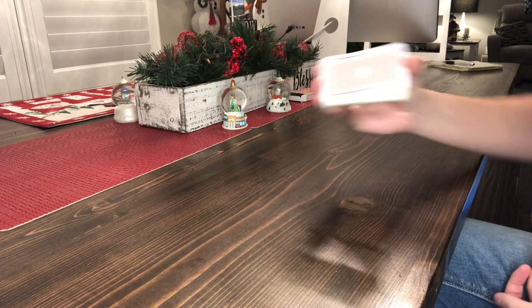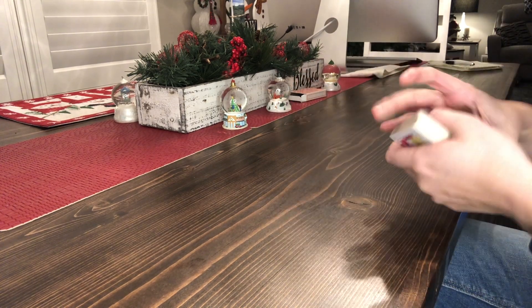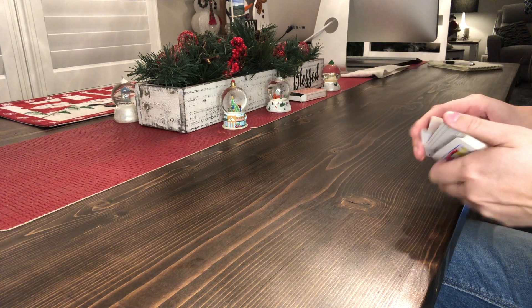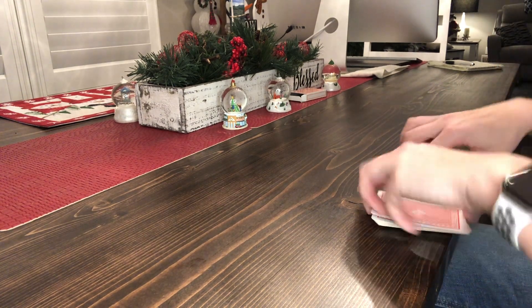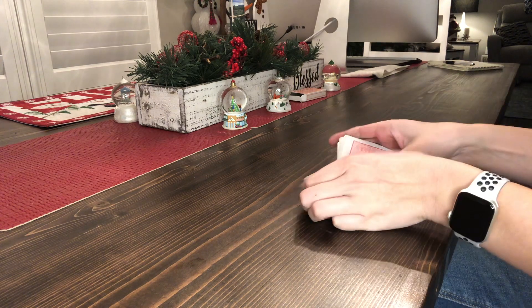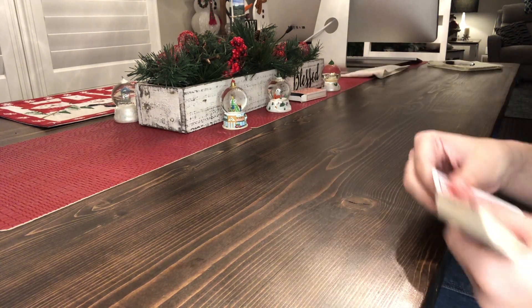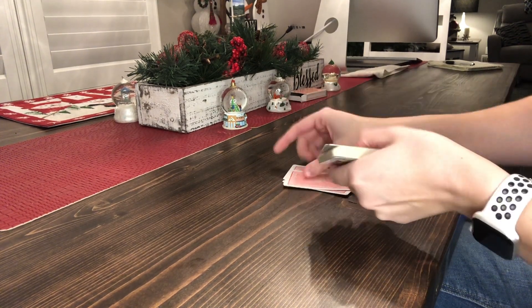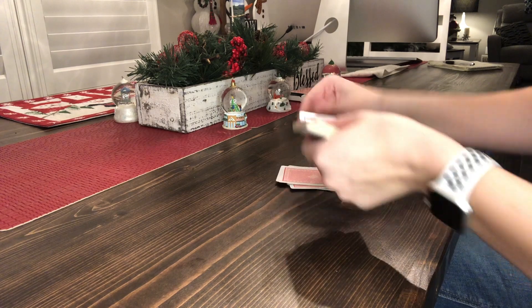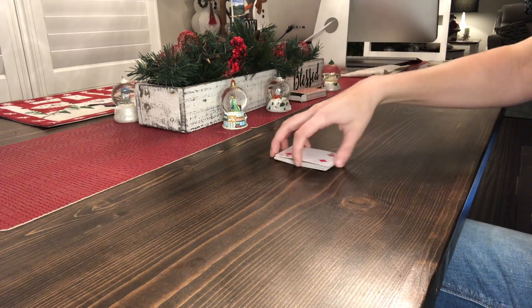Each player is going to have their own individual set of cards. First, count your cards to make sure there are 52 — we're not going to be playing with jokers. Next, shuffle your deck a few times. Then count out 13 cards — one, two, three, four, five, six, seven, eight, nine, ten, eleven, twelve — and flip the 13th one face up.